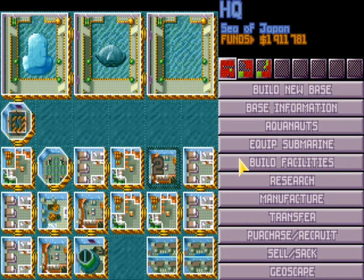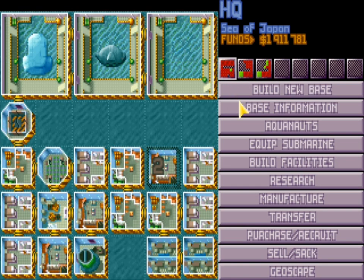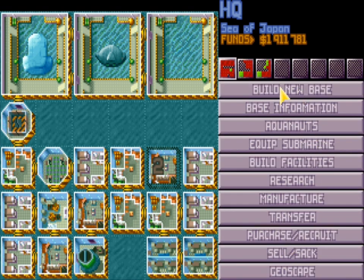Let's talk a little bit more about base defense. If the aliens are sending ships to attack you, you'll notice that you can set up various base defenses such as the torpedo defenses, Sonic, Gauss, and PWT defenses, bombardment shields and stuff like that. They're really crap - don't even bother building them ever again.